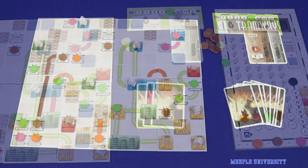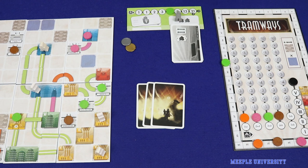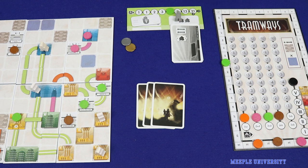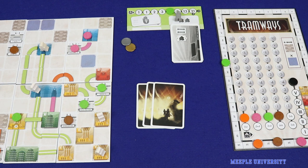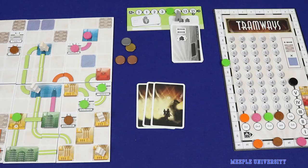So those are the five actions: building buildings, upgrading buildings, building rail, upgrading rail, and moving passengers. Remember that each player will take one action in turn order, then will take one or two more actions in turn order before the actions phase ends. If a player passes an action, he or she will gain two dollars, but will not gain an extra two dollars if passing both of the second-round actions in a row. After this is finished, proceed to the administration phase.